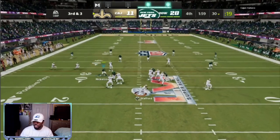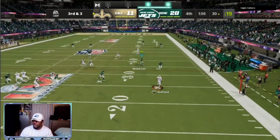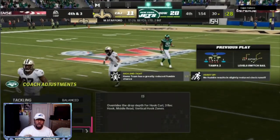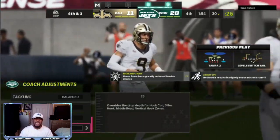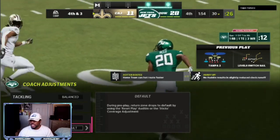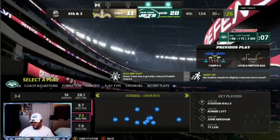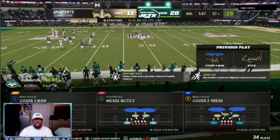On third and three, I'm up 28 to 11. I like him to have to take a lot of time off the clock. He just chucks the ball up — should have been an interception, but we break the pass up. On fourth and three, I change my zone drops back to default and run man or match coverage. At 28 to 11, the clock is continuously running. I can score on offense in three or four plays, or I can control the clock — I want my opponent to take three minutes, at least 11 to 12 plays to move down the field.